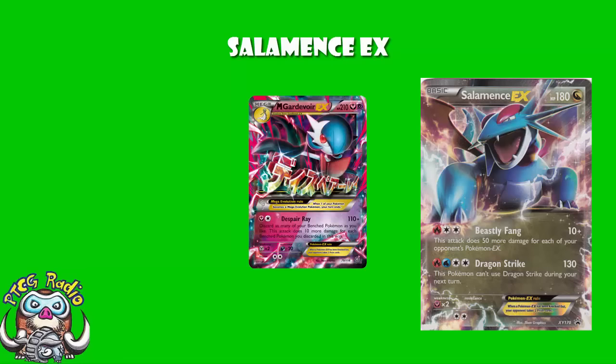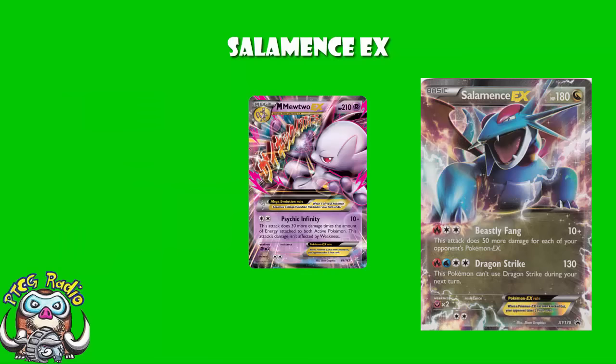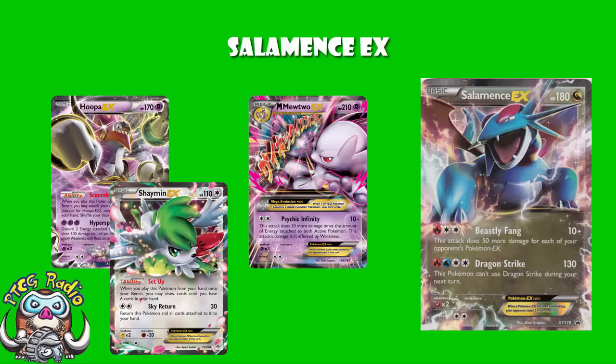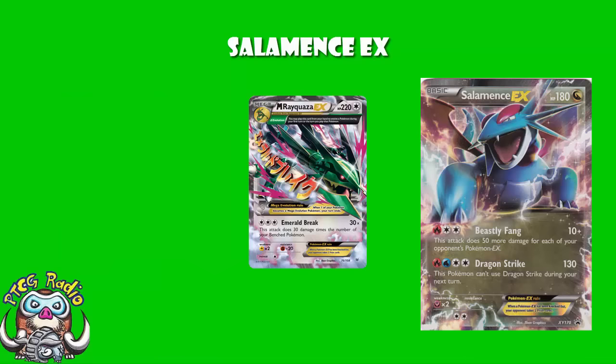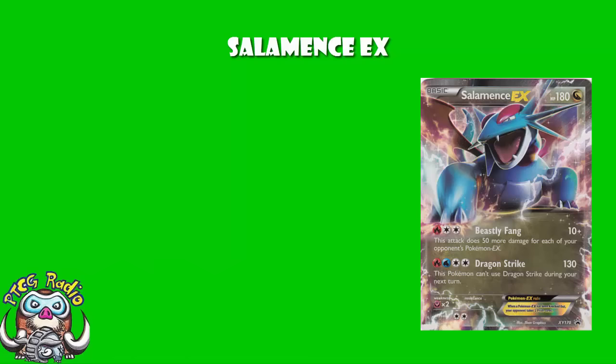Mega Gardevoir is entirely reliant on EX Pokémon — though to be honest, that's a bad example since they're hitting for weakness anyway. But Giratina, using Hoopa and Shaymin to set up, maybe a Garbodor or two — Giratina is likely playing an entirely EX-based deck. Mega Mewtwo is the same — Hoopa and Shaymin to set up, maybe a Garbodor. Rayquaza decks are very EX-reliant and set up using cards like Shaymin, Hoopa, Dragonite, etc. There's a whole bunch of decks nowadays that use Hoopa and Shaymin. The problem is that not every deck is going to fall for this — it's very much a use-it-in-some-decks kind of tech.